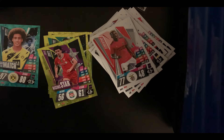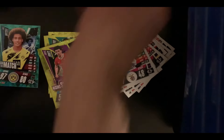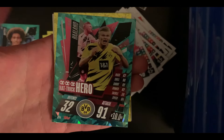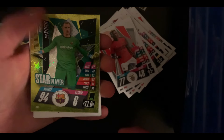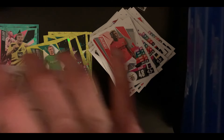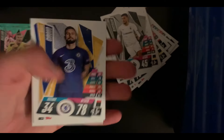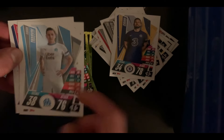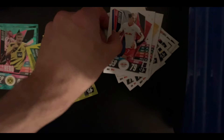Fourth pack — feels heavy, maybe that's a good sign. Hat Trick Hero Erling Haaland — that's a sick card! Star Player Marc-André ter Stegen. Rami Bensebaini from Mönchengladbach. Oliver Giroud — all the fans are gonna be happy with this one. Florian Thauvin — very underrated in my opinion, he should move from Marseille. We got Marosa Bidzer as well.